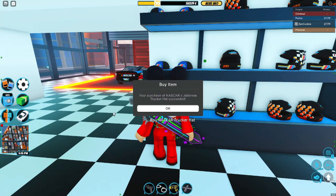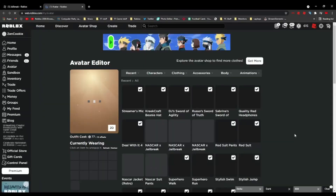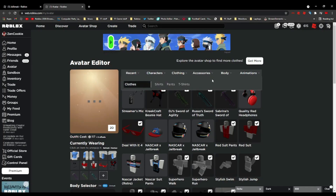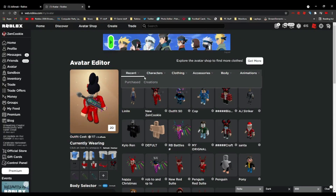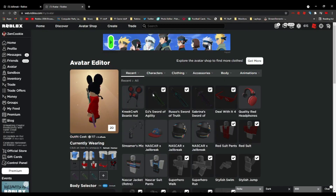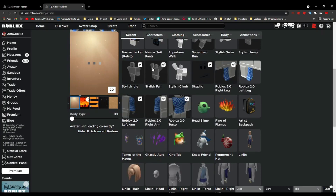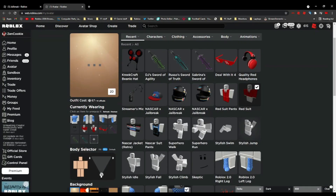Since we've purchased the NASCAR gear, let's go check it out and wear it. Loading into the avatar editor — let me take off all the current items. I've saved the current setup under 'cookie.' Taking everything off to start fresh and then building the NASCAR look from scratch.